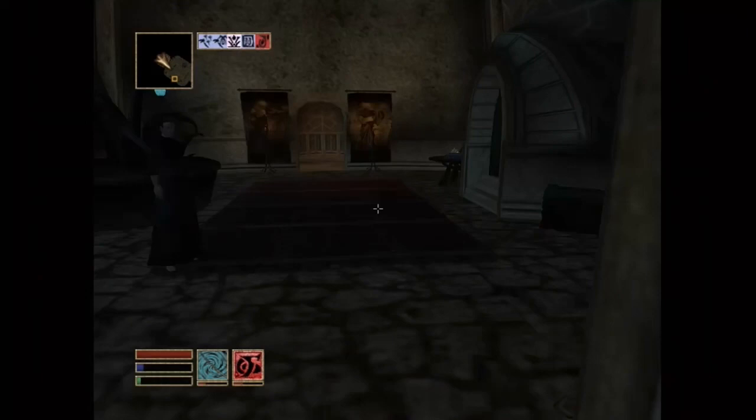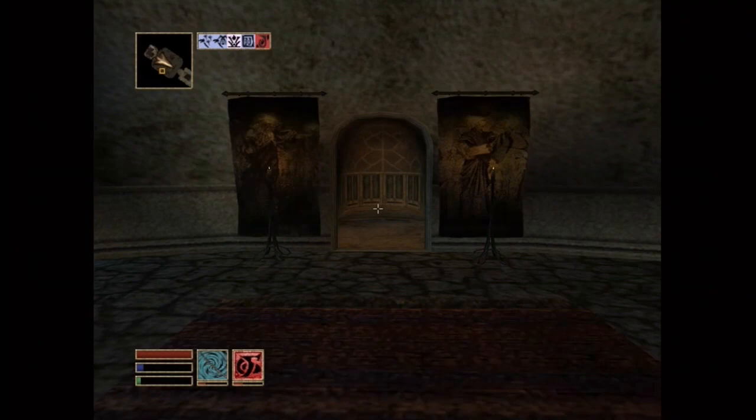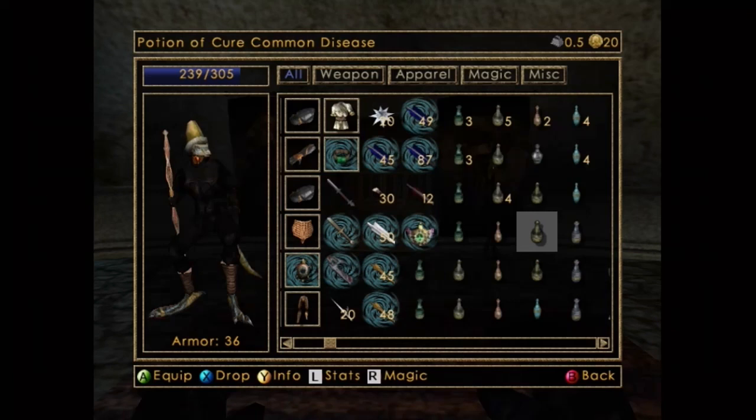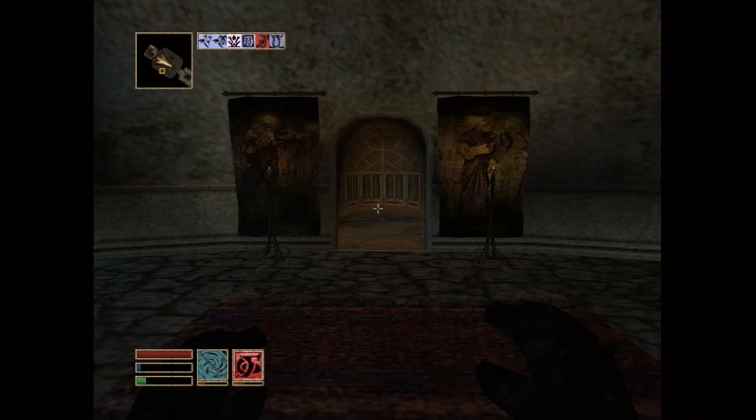So I'm gonna go and just test this baby out. Let's take it for a test drive. Here we go! You can see that I named the spell Restore Magicka, because I already did it. It didn't work, because I suck. But I'm gonna drink a Restore Magicka potion — you know what that's gonna do? It's gonna give me just enough charge to try it again. Boom! Now that's what I call Magicka Delicious.